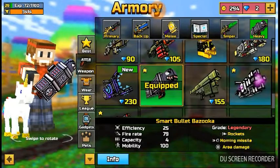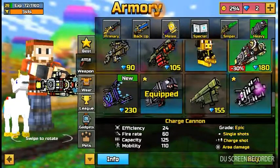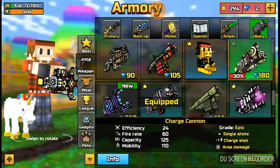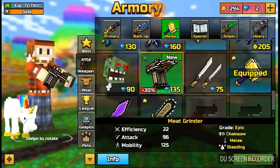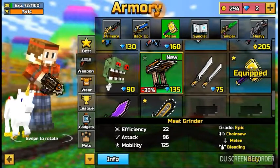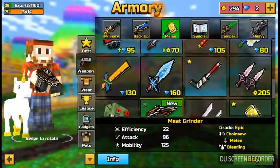Also, there are two new weapons: the Big Fatality Gun, which is basically just a way better version of the Charge Cannon, and a Meat Grinder, which is like a wrist chainsaw. It isn't too good — I would not recommend buying it. If you already have, sorry.